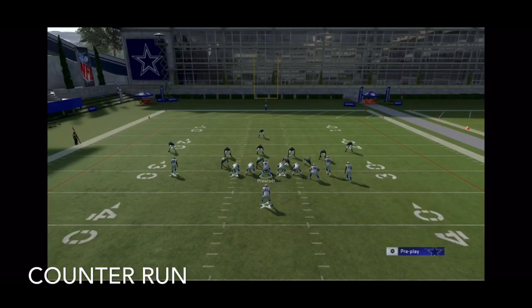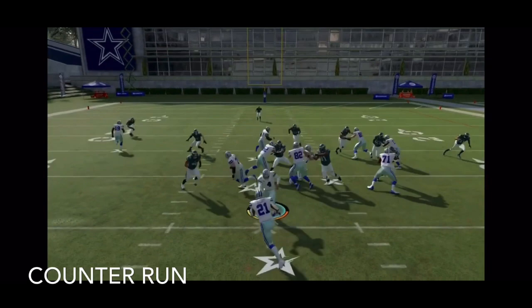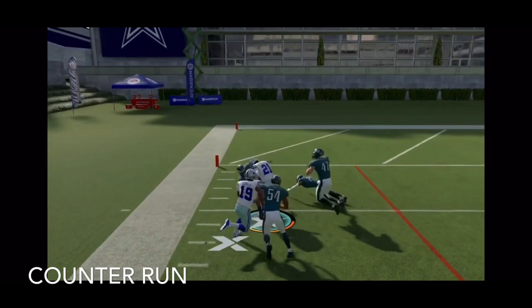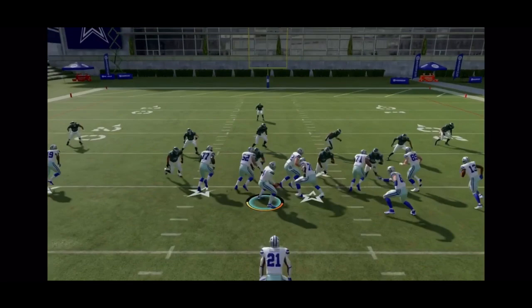On counter runs, I love to do these too. Same thing — I'm going to double team the defensive end to the left side. On counters you always have two offensive linemen pulling to the left and they're going to hit the defensive end and the linebacker on that left side. So you have to make a decision to run on the inside or outside.